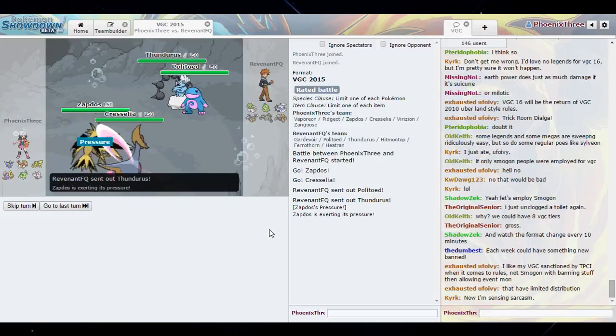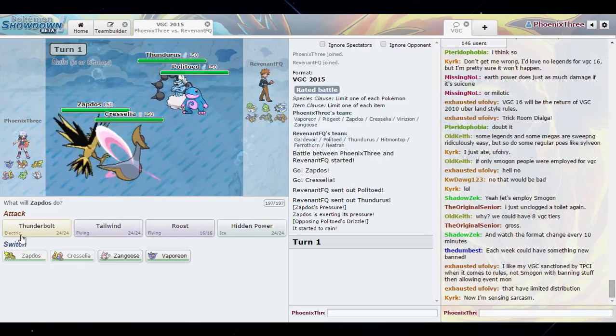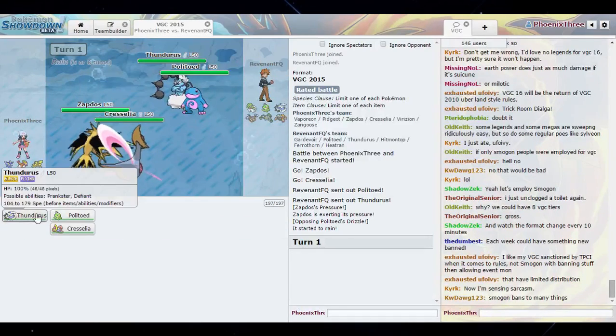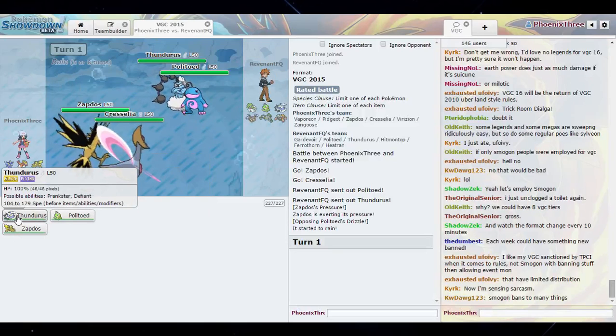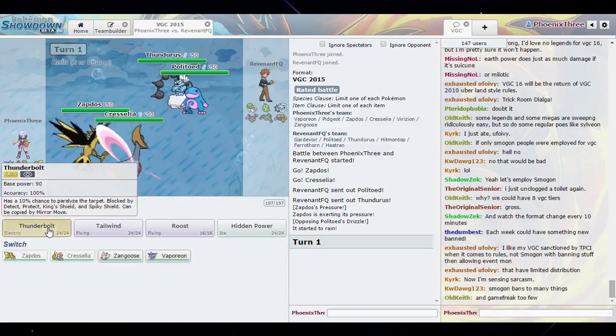Politoed and Thundurus — that's good. Basically I can Thunderbolt something. I'm gonna Thunderbolt Thundurus and take its Prankster. I could just knock it out though with an Ice Beam if I double into it — I think that's the play.